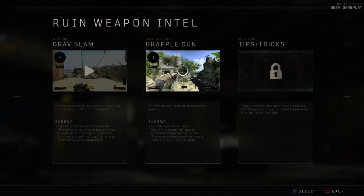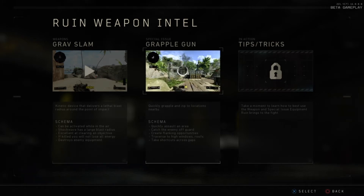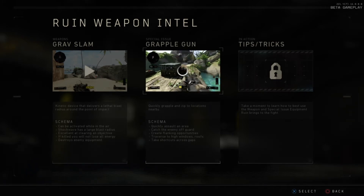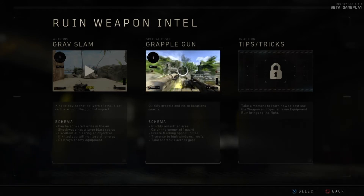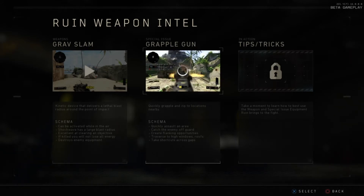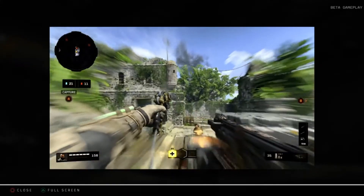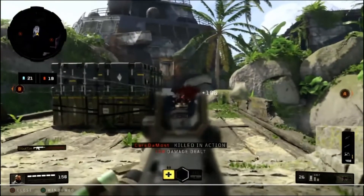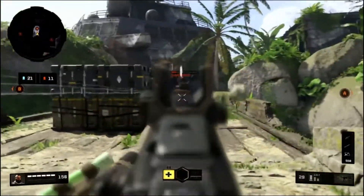Ruin's grapple gun lets you quickly zip to nearby locations. The schema: quickly assault an area, catch enemies off guard, create flanking opportunities, traverse high windows and rooftops, and take shortcuts across gaps. In action — slide over, get behind the enemy, boom boom boom — by the time they turn around you already have the drop on them.